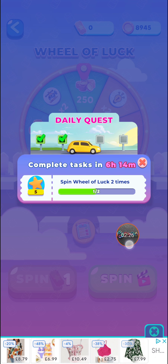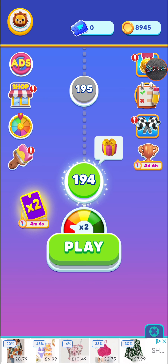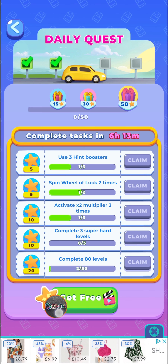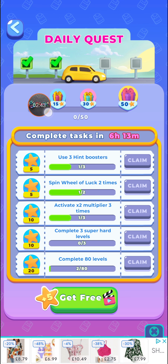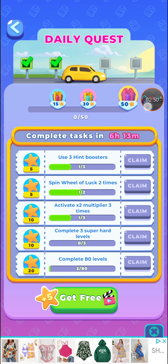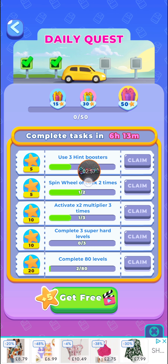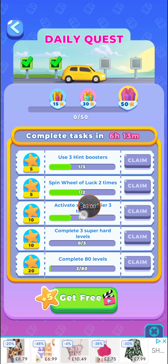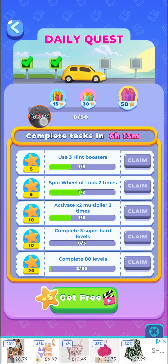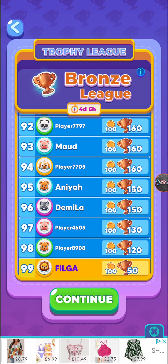You get five star points for spinning. The daily quest section is the little notebook icon. You can watch a video and get five points accrued there — watch it three times for 15 points, four times for 30, and so on up to 50. You can also complete tasks like using hints three times or spinning the wheel of luck twice to claim additional rewards, with all stars accruing toward gifts.